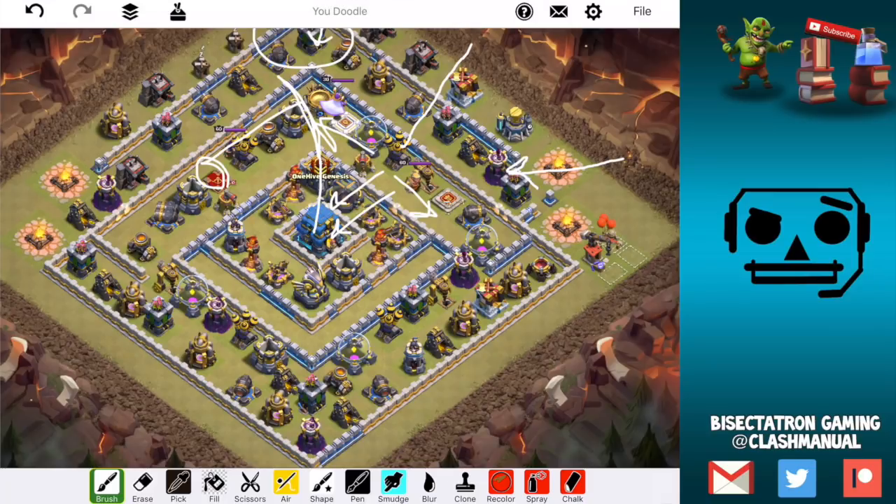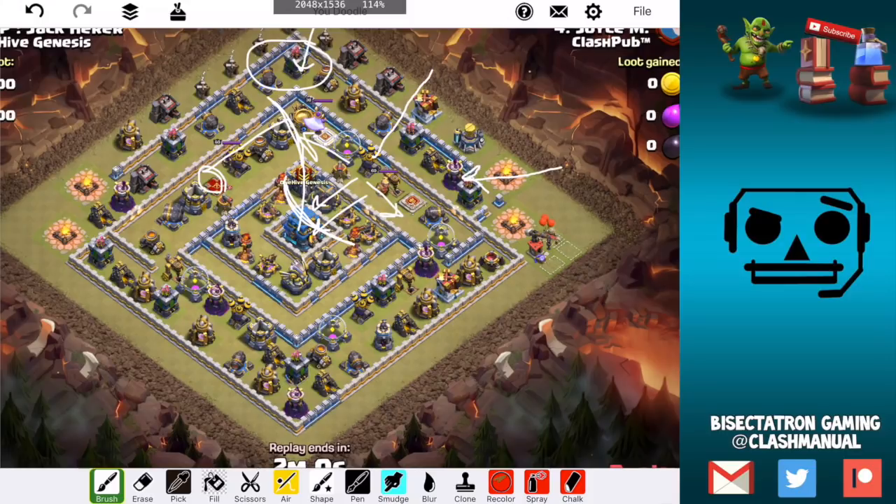You don't need a whole lot to take it out because the Warden's ability is going to get you so much value. You'll have a solid three to four seconds — however long it is — of your troops being able to just not take any damage and get insane value right in the core. You have your bowlers, your Pekkas, your heroes. And then from there, it's just very easy to use the bat spell and just take out the rest.